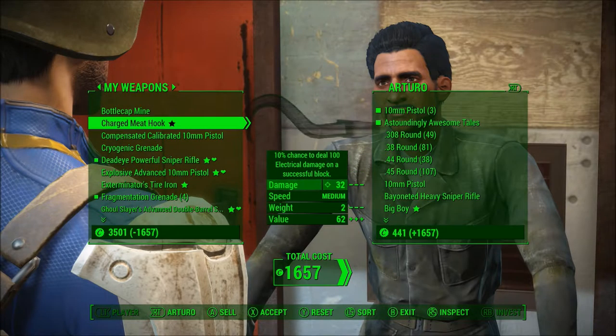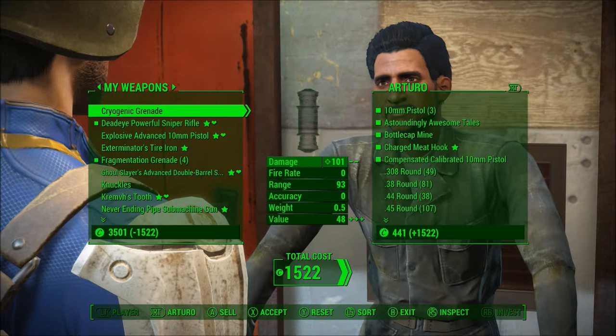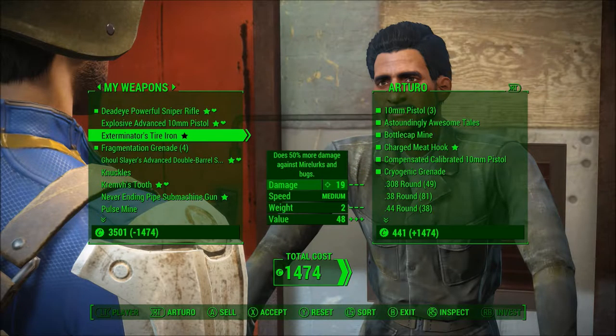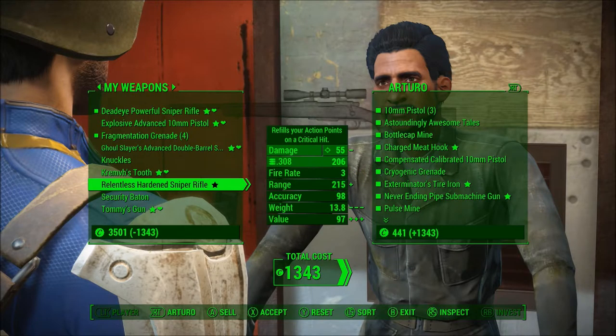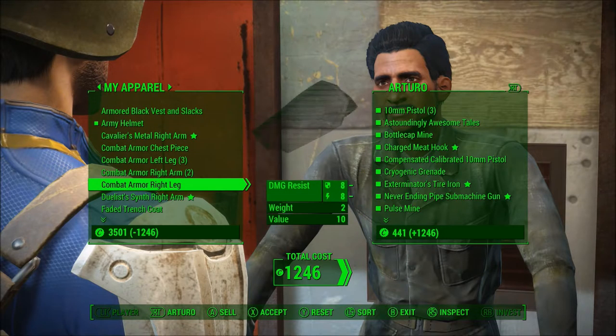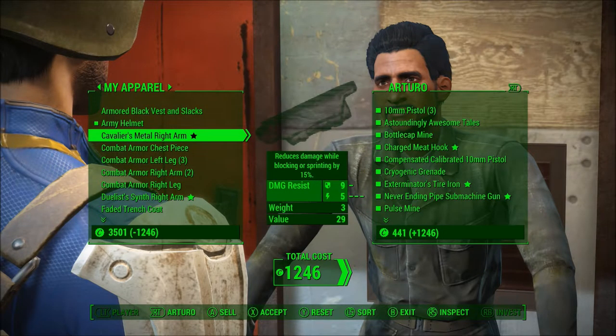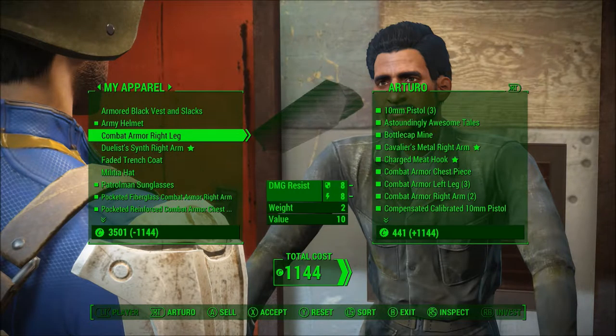Might as well look through this way. Get rid of the bottle cap mine, that charged meat hook — sell that, sell this, sell that. Keeping this for now to give to someone else, and keeping the Tommy gun. Now that's out of the way, let's sell the rest of these that I do not need because they're superfluous.